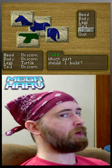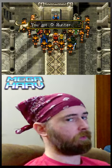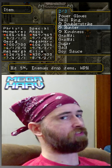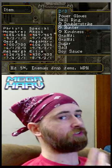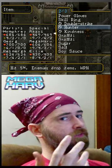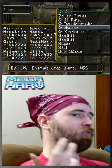Last but definitely not least, and my personal favorite of the bunch, Unicorn Unicorn Turtle Unicorn is none other than the Hunter Rune. The Hunter Rune drops your hit percentage to 5%, but if you do land a successful hit, it guarantees that you will get an item from an enemy. You can actually make the hit percentage 100% if you know what you're doing, and we're going to talk about this in a future video.